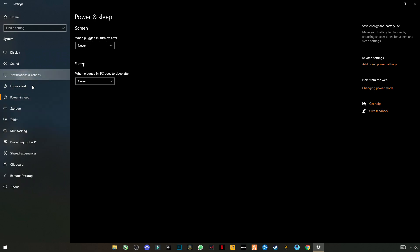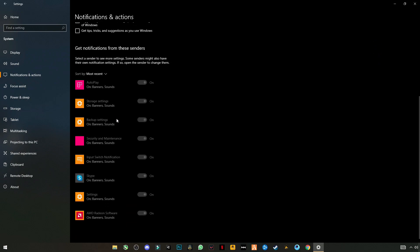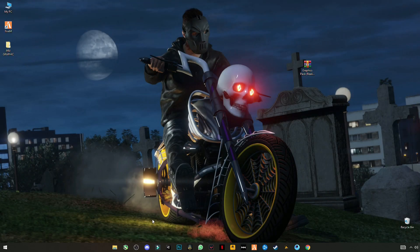Go to Notification and Action Center. Turn off your notifications and make sure nothing is left enabled — uncheck all the boxes, then close it.